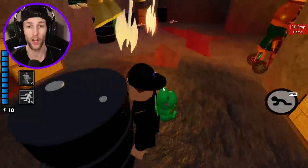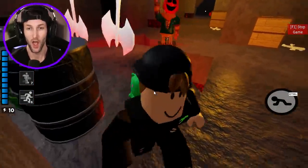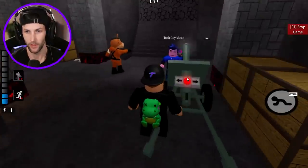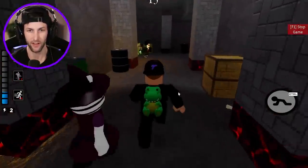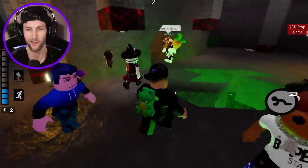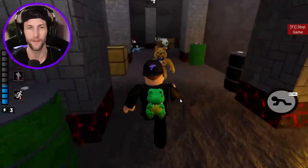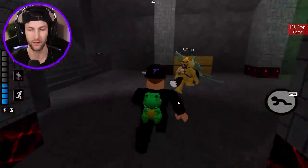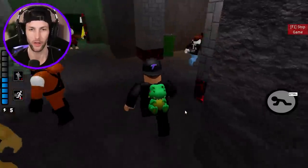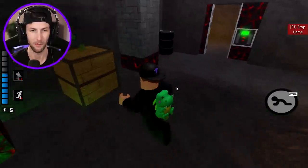Oh no, doggy fell down in the lava! Rest in peace doggy. Let's try this again - press this, there we go. Now we have access to the skeleton gate. I really like this map. Sometimes I build maps and I'm just like 'eh' because it's really hard after you've built like 150 maps over the last couple of years to come up with new ideas.